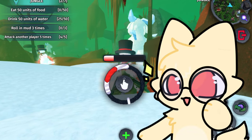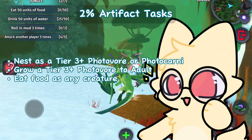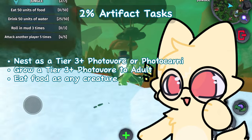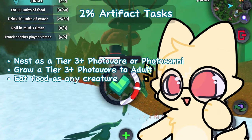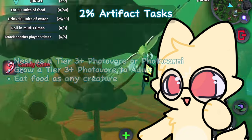To get the plant artifact, you will need to nest as a tier three or higher photivore or photocarni, grow a tier three or higher photivore to adult, and eat food as any creature.